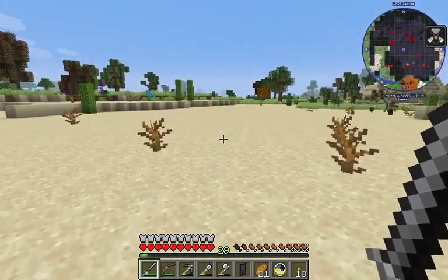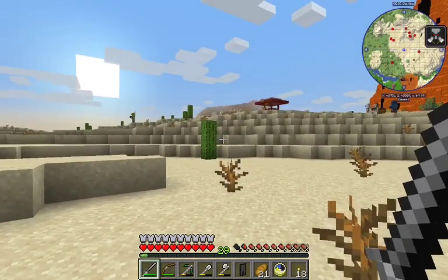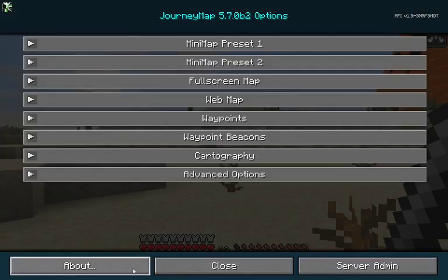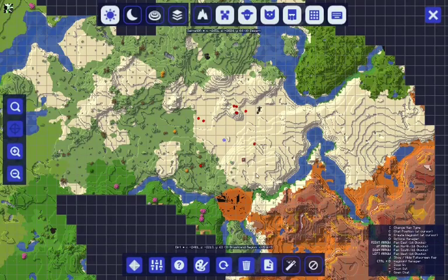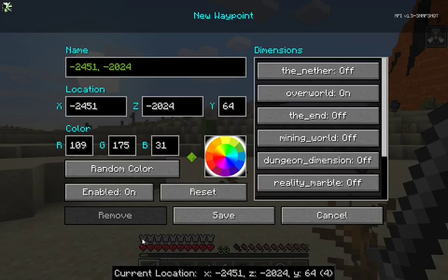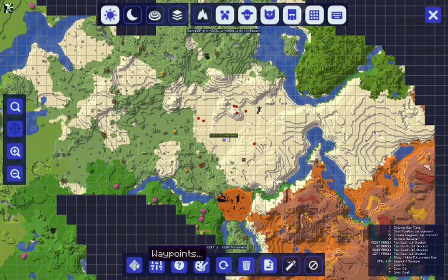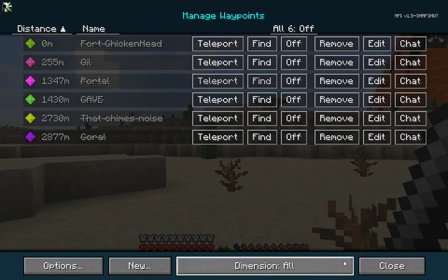Should I take the chicken head back? We're gonna leave poor chicken head right here. I'm gonna make a waypoint for poor chicken head. Come on, JourneyMap. I wanna add a waypoint. New waypoint — for poor chicken head. It's our land of hostile mobs. Fort Chicken Head. Perfect. We're gonna wanna turn that off — I don't need to see that all day.